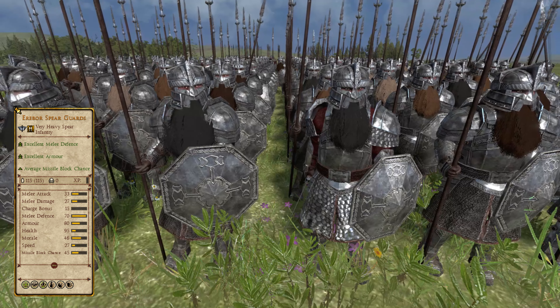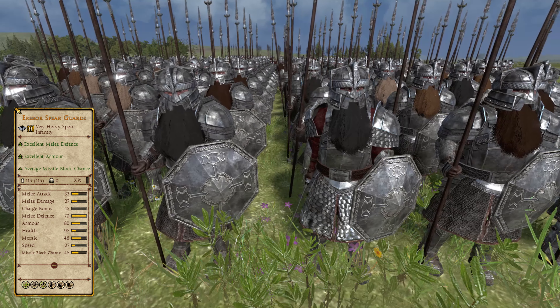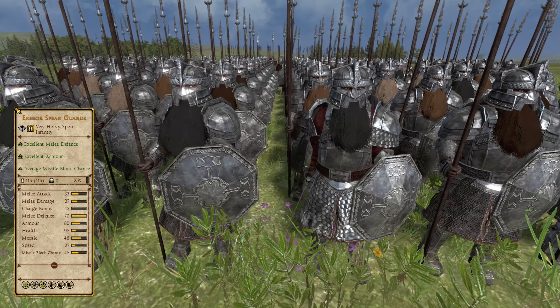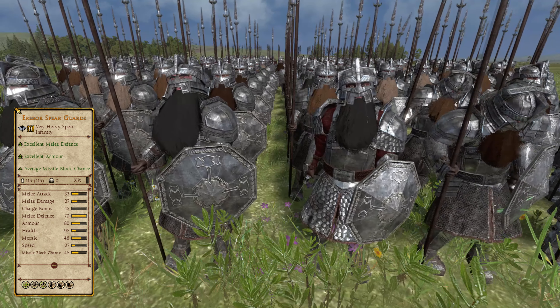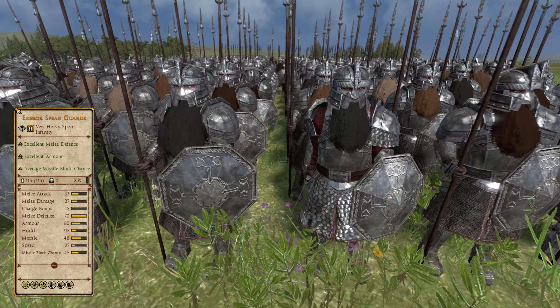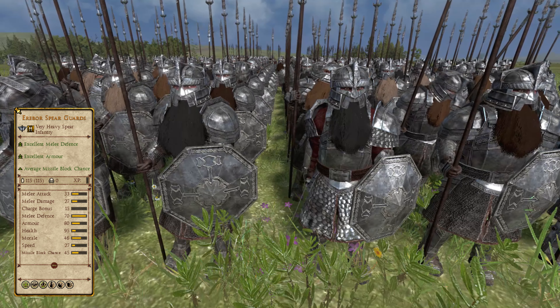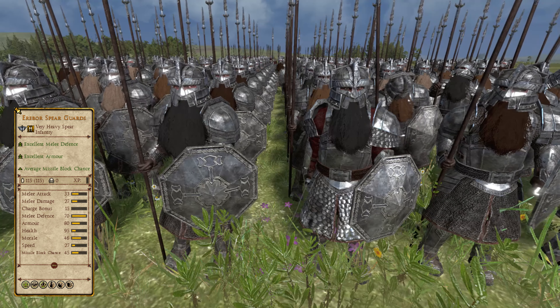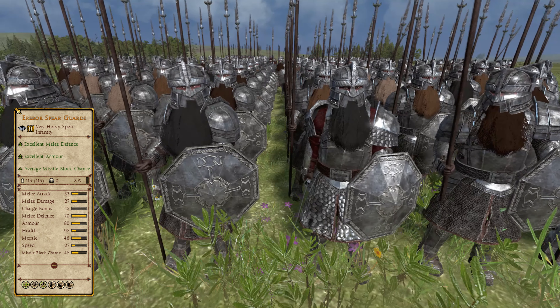Claiming 8th position are the Erebor Spear Guards — as their name gives away, they serve Erebor. These dwarves are the only spearmen the faction has that don't have limits on their recruitment, unlike the Iron Guards. These troops are great in their role, easily making up the bulk of dwarven upper tier armies. The unit being massively defensive is to be expected of a dwarven unit, generally being very tough and fulfilling all the requirements of the Iron Guards at a cheaper price.